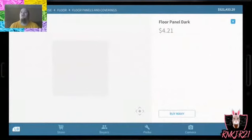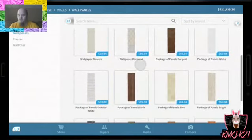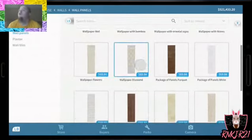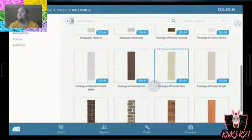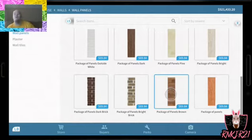So now we're gonna be doing the walls with panels, and we're gonna make it a darker wood. I'm not sure if I want to do this one or that one. I usually do this one and it always comes out nice. This is not like the flooring where you could buy one for like $4 and it's not gonna hurt you — these cost $70, and if you don't like it you gotta get rid of it and you don't get all your money back.